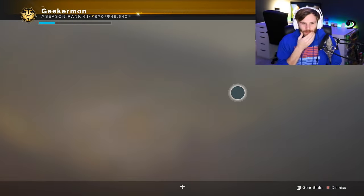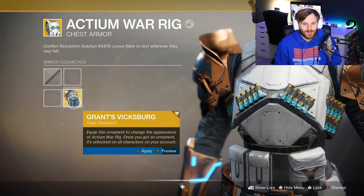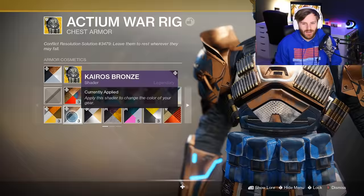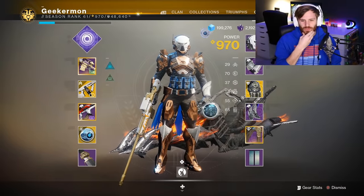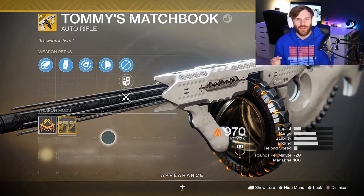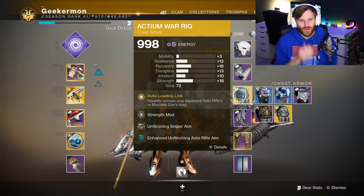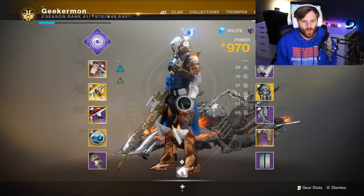While playing with the Actium War Rig, we were blessed with a new version of the Actium War Rig — what are the odds of that? Let's put the ornament and the shader on. Looking good! Actium ready to roll. And somehow, we managed to get the catalyst for Tommy's Matchbook mid-game. I got the catalyst for Tommy's Matchbook and we got a brand new 998-power Actium War Rig. We are ready to roll.